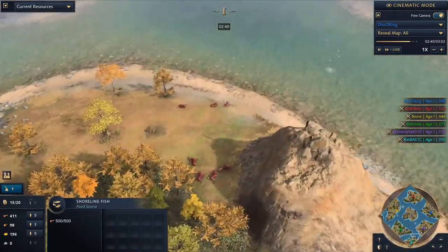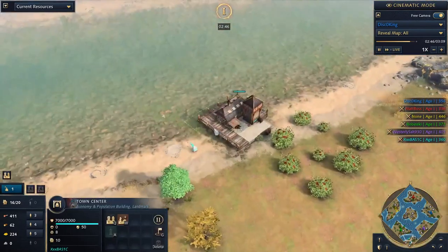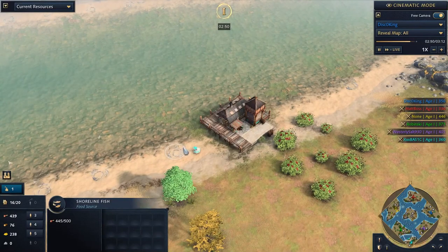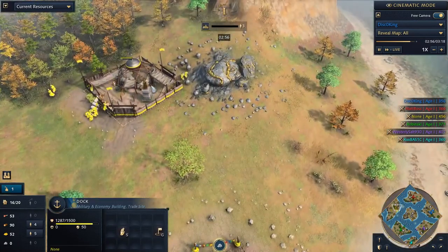I didn't see all the shoreline fish — they're not appearing on the map for some reason. That makes sense. I was about to say that would be really sad if he didn't have the same shoreline fish, but he does indeed have that. So he should be good. Holy Roman Civil War — incredibly historically accurate. Docks coming up for all the players.